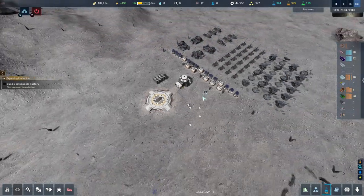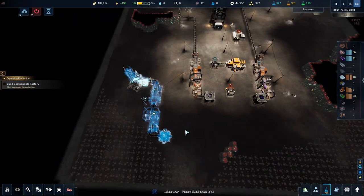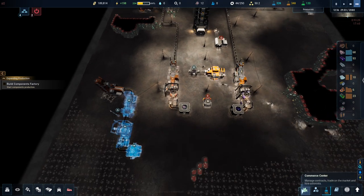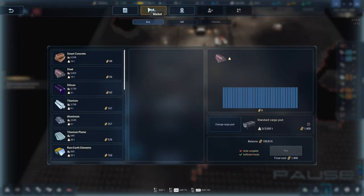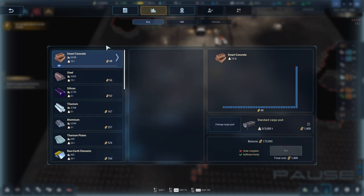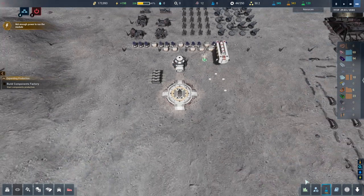Good evening and welcome back to the Crust where we're still waiting for things. It's taking forever but that's fine. The issue is we don't have enough smart concrete, so let's buy some. We go to the command center, the contract center, go to smart concrete and buy a full standard cargo pod - only 15,000 for 300 smart concrete. We can deal with that.